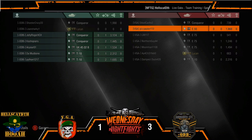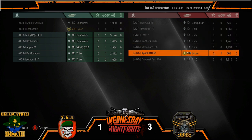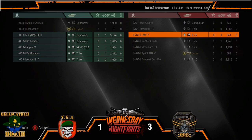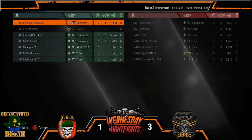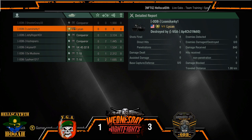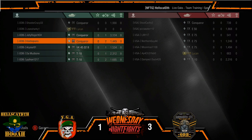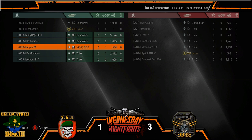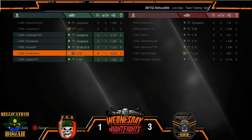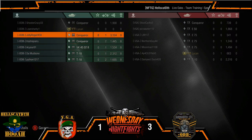On the VGA side: Pizza Eater with 1868, Duck in his T10 with 2316, Moonman 1500, NorCal Guy coming in with 1246. Over on the ODB side: Shooter Crazy coming in with 1990. Lone Sharky just unable to get anything going this time, but he detected five out of seven tanks. Kosh coming in with two kills, 1445. DC coming in with a kill, 1534. Python, two kills, 1695. Mudbone coming in with 2312 and a kill. And the winner winner chicken dinner is Jolly — one kill, 3124. ODB for the win.